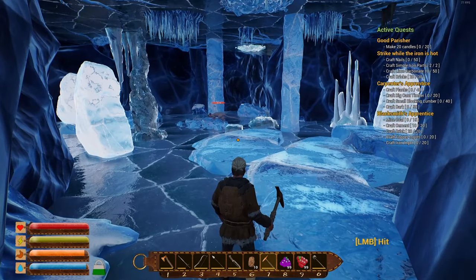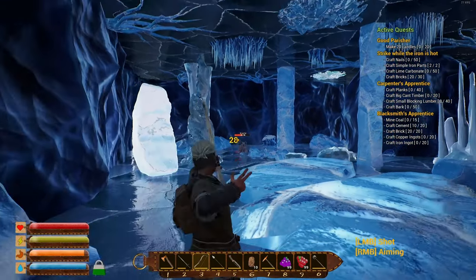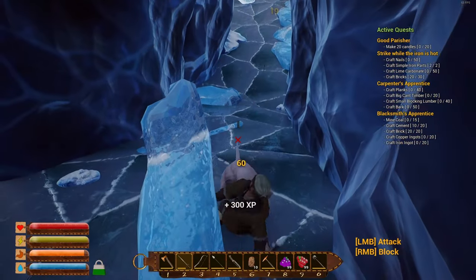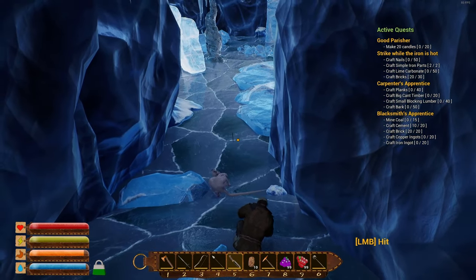Making our way further into the cave, still searching for ice. The white nodes are the ice ones — mine them like any other ore. The cave isn't very big and the mutated rats aren't that strong. That's the ice cave and how you get access to it.